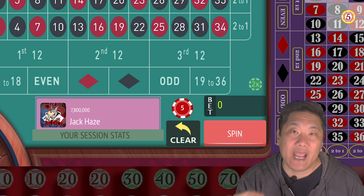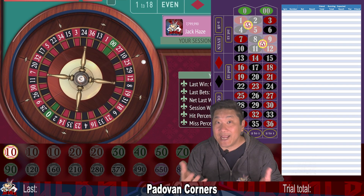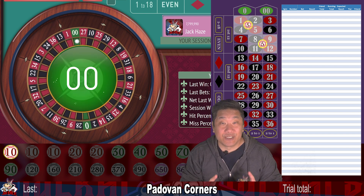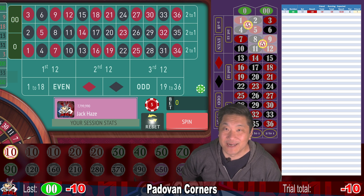We're starting with a $7.8 million balance and we're playing on a double zero wheel. When you bet on two corners — eight numbers — you win 3.5 times your bet. So when you bet $10 on tiers one, two, and three, you win $35. Double zero — whack — minus 10.